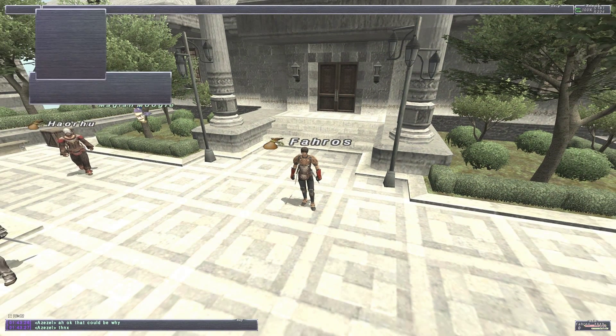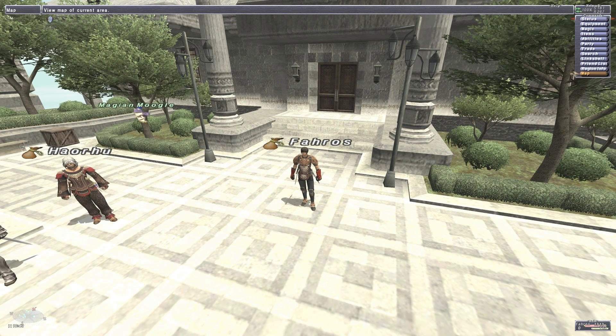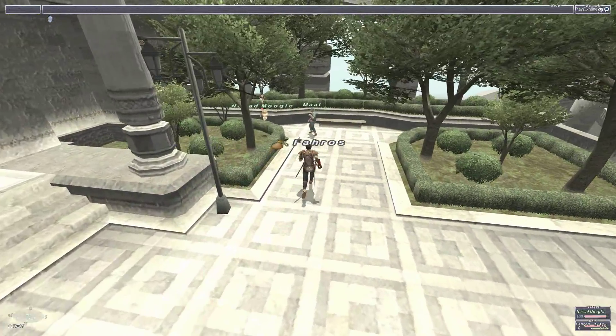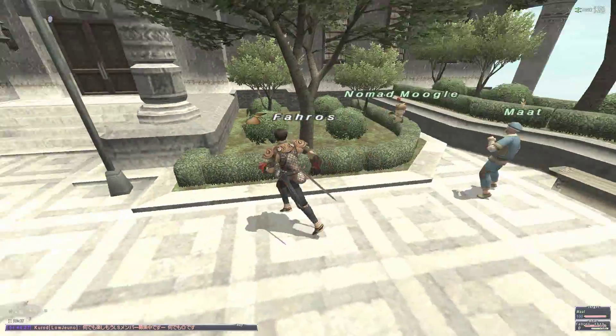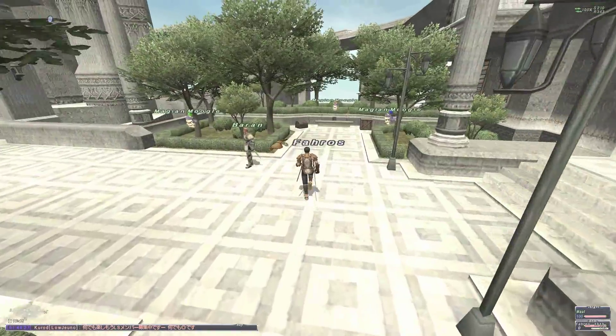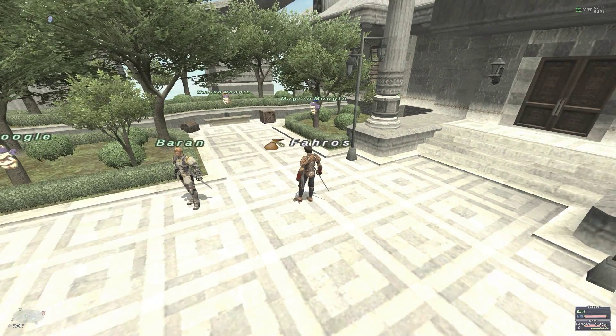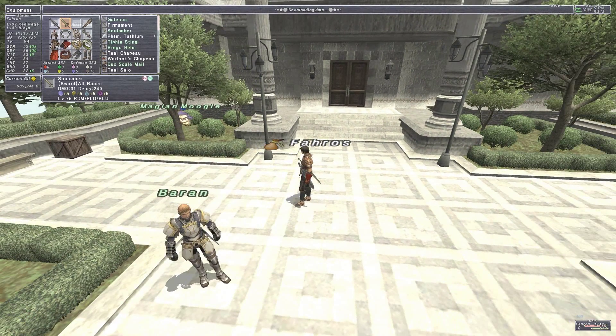First things first — if you want to know where to start these things, they are in Ru'Lude Gardens. You can start them in the back by our buddy Maat. They put these moogles back there, and there's a lot of different things you can do with moogles. There are moogle trial necklaces that get you job amounts — super easy, doable at like level 30 on any job. There are the trial weapons I'm doing, and then there's trial armor.